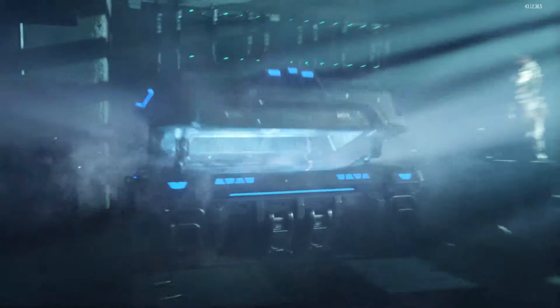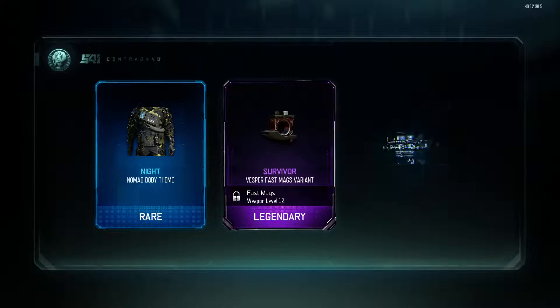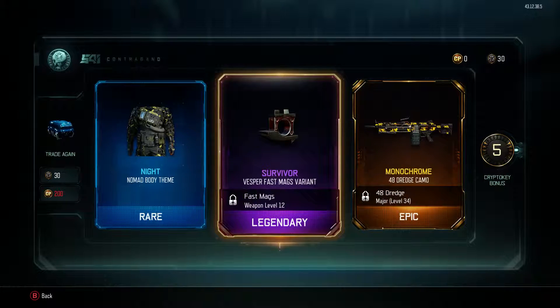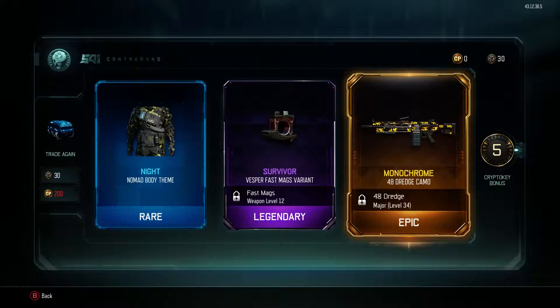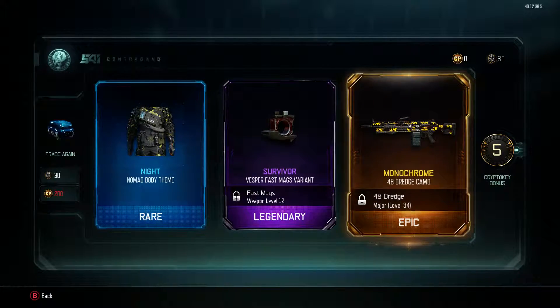Let's trade another 30 crypto keys and actually get something good please. Ray Nomad Body Theme — Legendary and an Epic. That's pretty bad. Body Theme, that thing for the Vesper Fast Mag variant, and a nice 48 Dredge Camo — Epic, Legendary, and a rare with 5 bonus crypto keys. I'll take that.